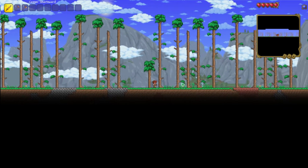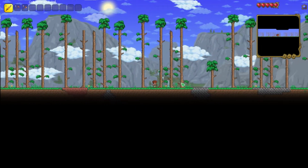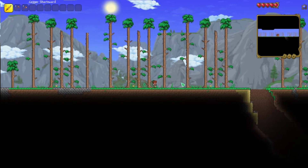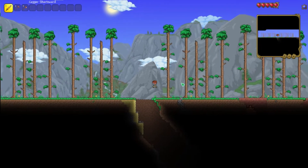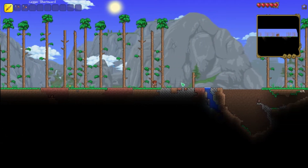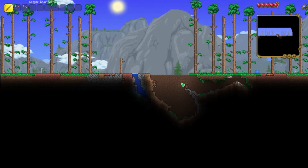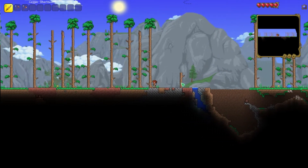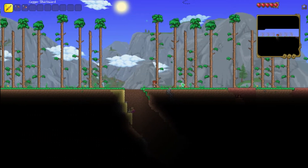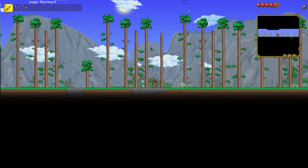Hello everybody and welcome to a Terraria video! I created this world using T-Edit — it's a seed that I edited to be flat. This is a world with actual biomes and everything. It is a medium expert world and it's crimson. You'll have crimson on both sides, and there are spread protection boxes around both crimson biomes, so you won't have to worry about that.